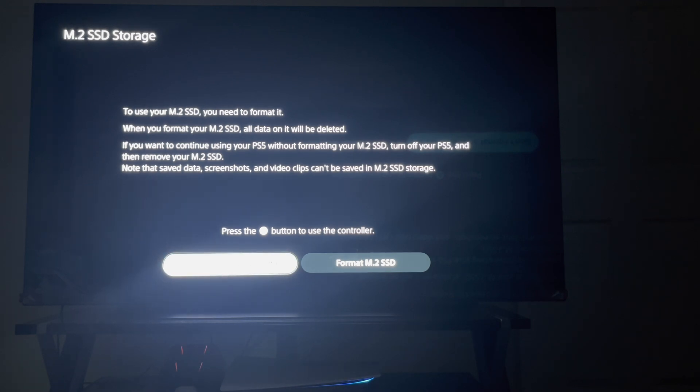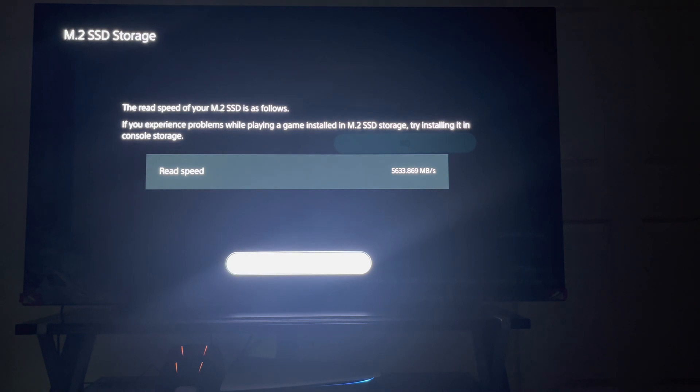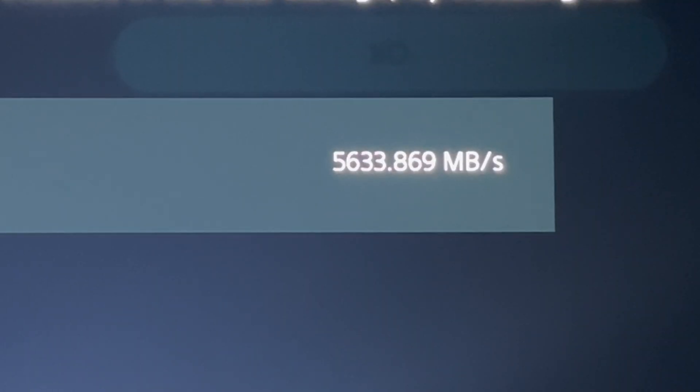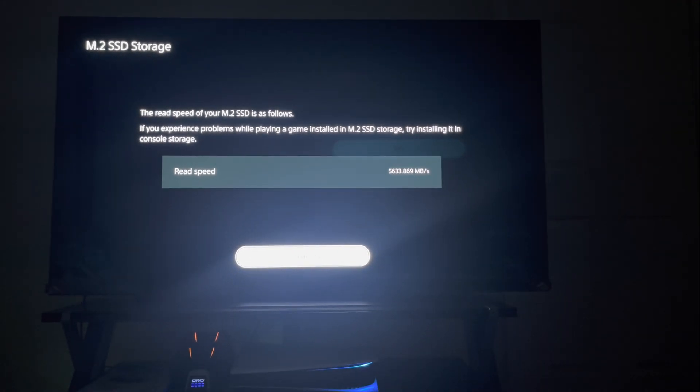We're at the formatting screen and I'm going to format this M.2 SSD — the Addlink Addgame A92 with heatsink — and show you the read speed when fully formatted. Let's go ahead and format it. Wow, read speed — let me zoom in so you can see it. This is pretty impressive: 5,633 megabits per second. I like that!